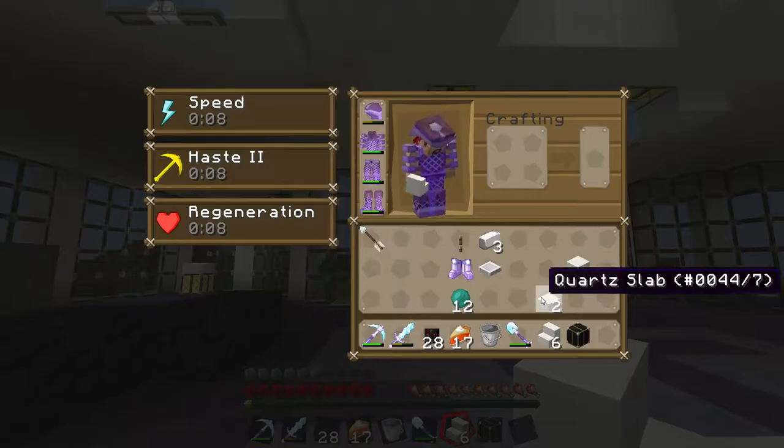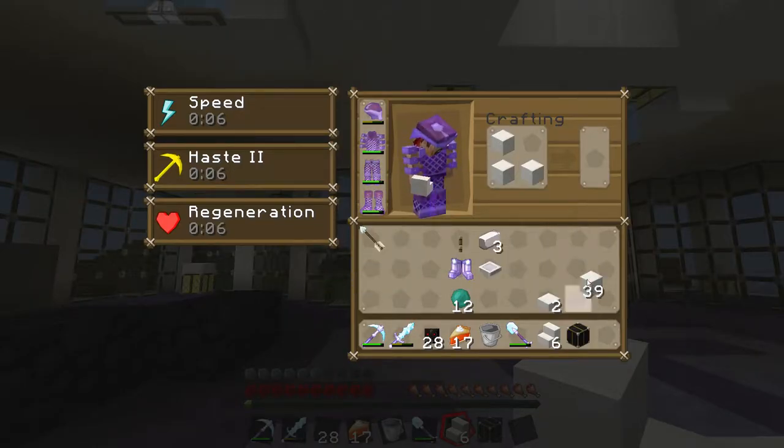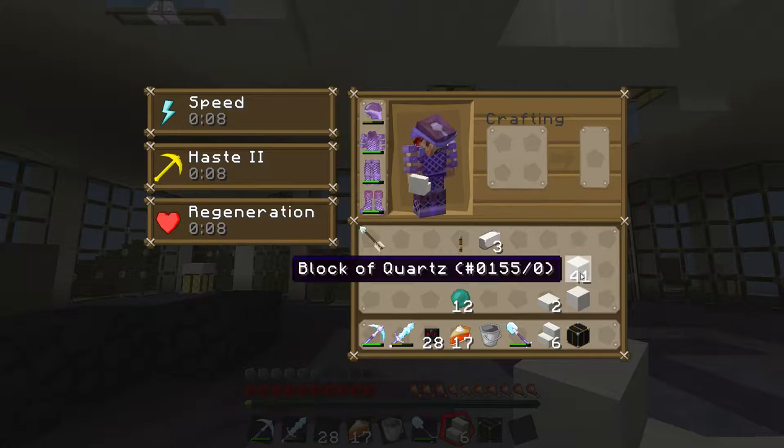You know what I thought the recipe for stairs should be in Minecraft? That. Why isn't that the recipe for stairs? And why isn't that the recipe for a half-slab? I have no idea.